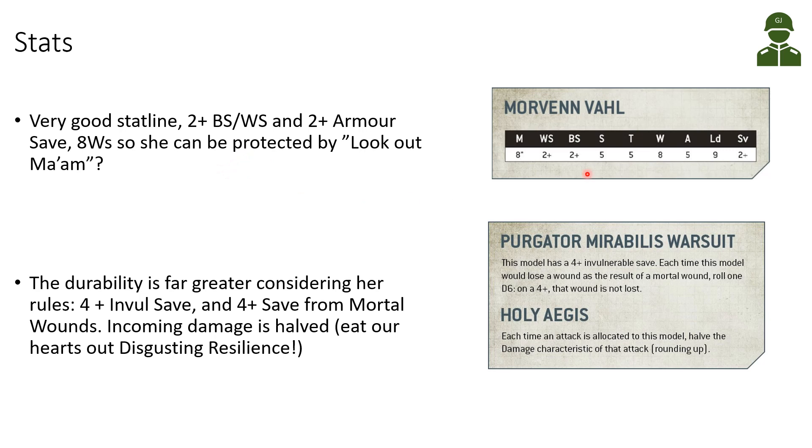The durability of the model is higher than the stats reveal at first, because she has the Purgator Mirabilis war suit. This gives her a 4+ invulnerable save, and each time she receives mortal wounds she can still make a 4+ save — a 4+ feel no pain against mortal wounds — which is very good protection from psychic abilities. Additionally, the Holy Aegis is really strong: each time she receives an attack, you halve the damage characteristic rounding up. This is really, really strong, and better than the Disgusting Resilience minus-1 damage that Death Guard benefit from.